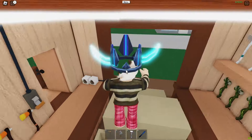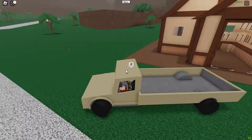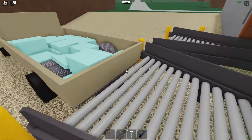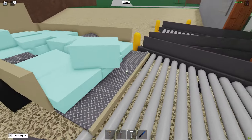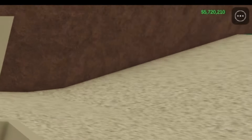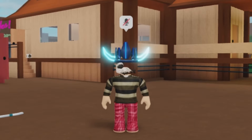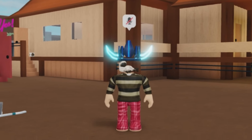Then you're going to grab any truck you want — it doesn't really matter because now you're just going to be selling it. Head over to the wood drop-off and drop off all your wood. You can see in the top right, which is super small because of the UI problem that Lumber Tycoon never fixes, that my money is going up very, very fast. And there you have it — that's how you get ice wood in Lumber Tycoon 2 in 2024.